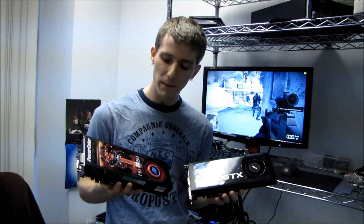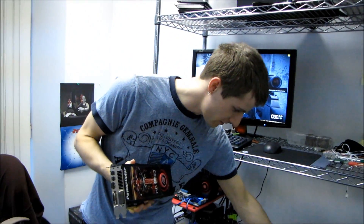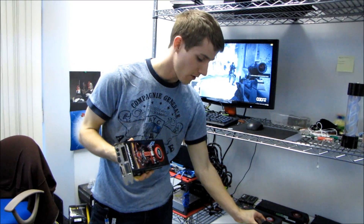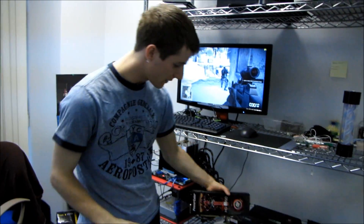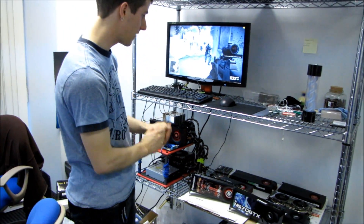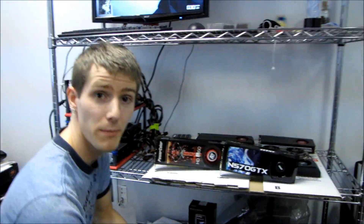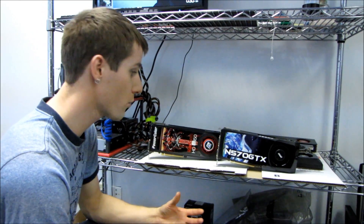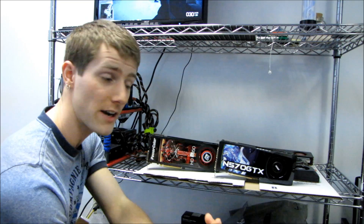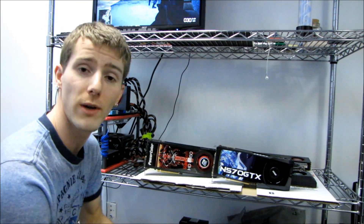So other than straight performance, let's talk about a feature comparison between the green team and the red team for this particular generation of products. These are both DirectX 11 graphics cards with beefy tessellation performance, support for all the latest standards. So they are both feature complete. Now we have had times in the past when one company actually has a more advanced product than the other - for example, AMD was ahead of Nvidia for DirectX 11 and Nvidia was way ahead of AMD for DirectX 10 - but we're not in a situation like that right now.